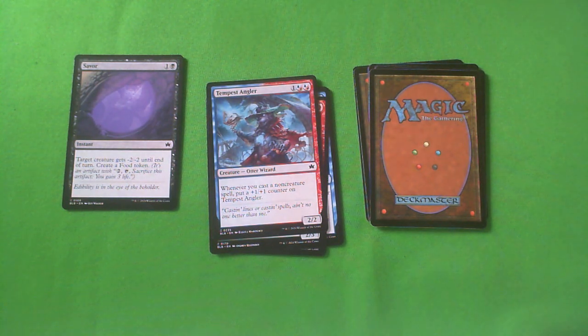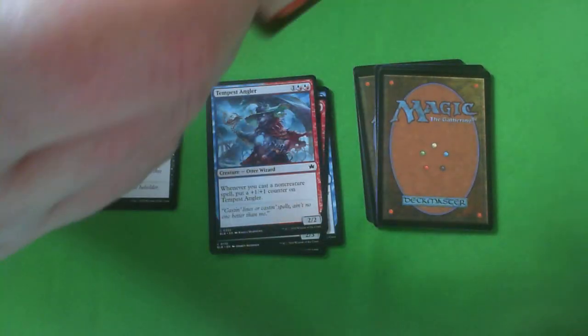Tempest Augur — one colorless and then two blue-red hybrid. It's a 2-2. Whenever you cast a non-creature spell, put a plus one plus one counter on Tempest Augur. Back in Strixhaven when this was blue-green, it was one of my favorite cards. This is meh. Unlike in Strixhaven, there's not a lot of spells that make creatures, which is what you really want for this. Red-blue is one of the weaker colors. There's nothing like Opt that just helps this grow cheaply and it's understated. This is like a D — I'm not looking to play this. If you're in the red-blue deck you can play it, but no thank you.